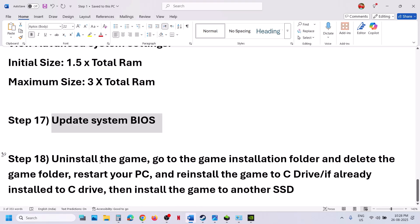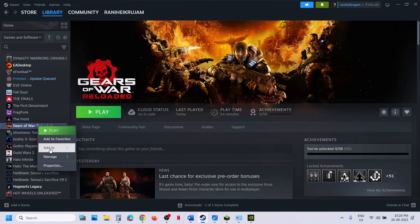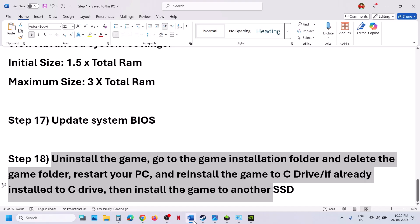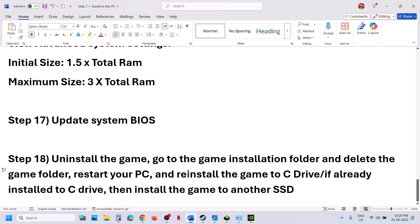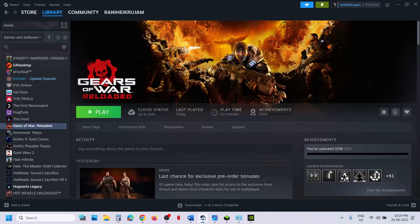If nothing is working, uninstall and reinstall the game to a different drive. After uninstalling, go to the game installation folder and delete the remaining game folder, then restart and reinstall. If the game is on a different drive like D or E, try installing it to C drive. If it's already on C drive, try installing it to another SSD. One of the steps shown in this video should help you run the game successfully on your Windows computer. Thank you for your time — please like this video and subscribe to the channel.